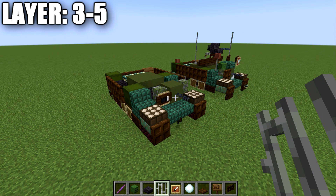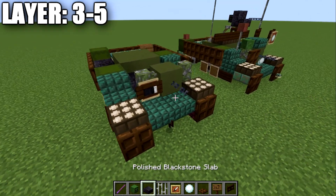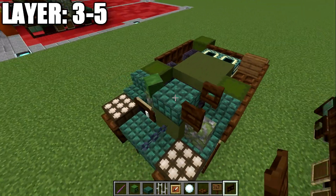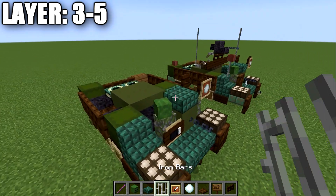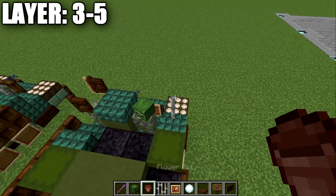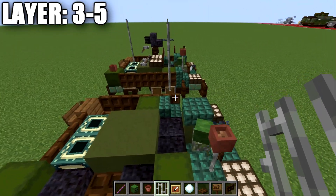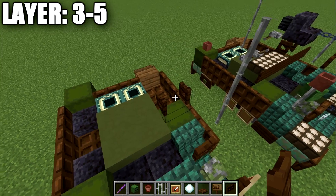Moving into layers three, four, and five — place down a dark prismarine slab on top of this block, then a zombie head at a slight angle on top of the wall, followed by a dark oak fence gate on top of the wall opened toward the slab. Place an item frame on the fence gate with a snowball in it. Place an iron bar on top of the stair, and on top of that iron bar place a flower pot. Going up from the dark oak trapdoor, place one, two, and three iron bars going up for a radio antenna. For the machine gun, place down a dark oak wood fence gate and open it toward the back of the vehicle.